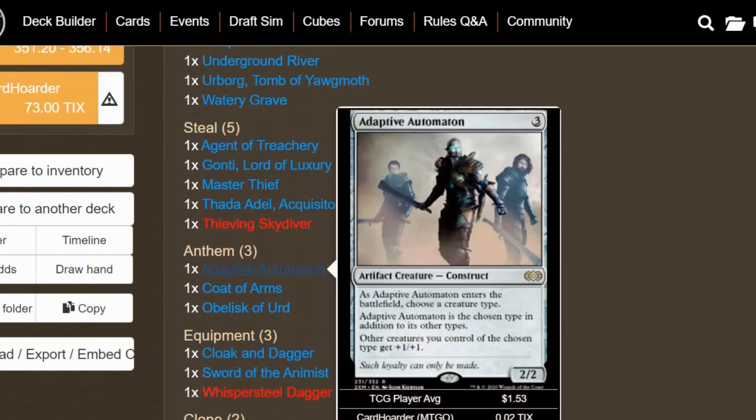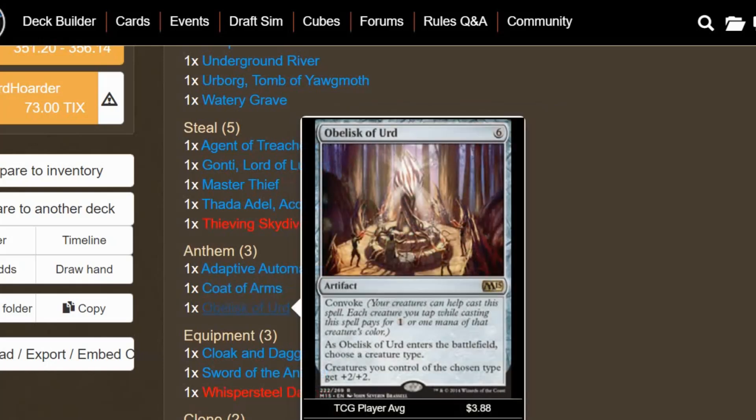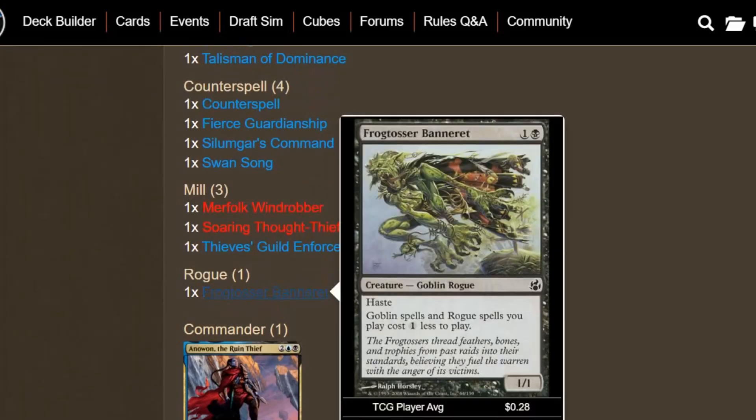We have some anthems to make our combat more powerful. In addition to Anowon, we get +1/+1 from Adaptive Automaton. We get a lot of power and toughness for each Rogue with Coat of Arms. Obelisk of Urd is a Convoke artifact that gives +2/+2 to all our Rogues — obviously we choose Rogues. We have one generic Rogue card that didn't fit any other category: Frogtosser Banneret. Like the other Bannerettes, it gives cost reduction — Goblin spells and Rogue spells you play cost 1 less. Pretty sweet.